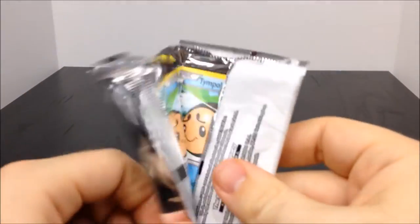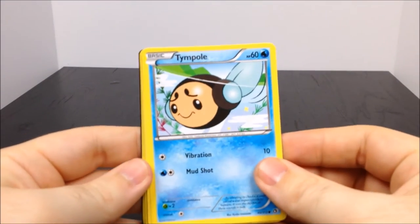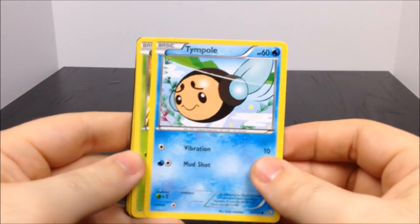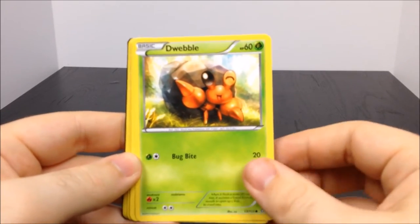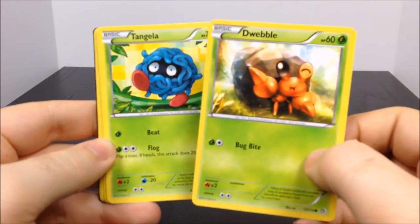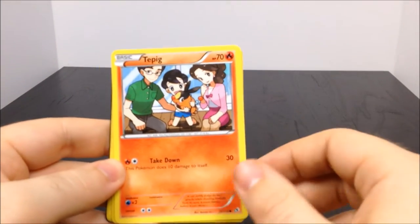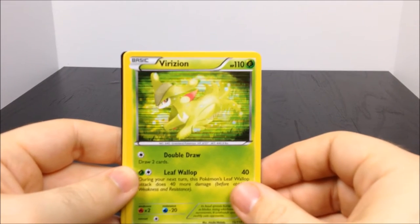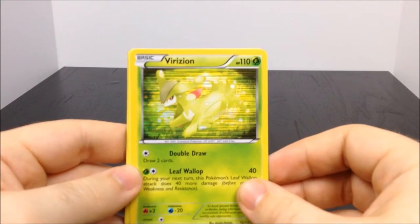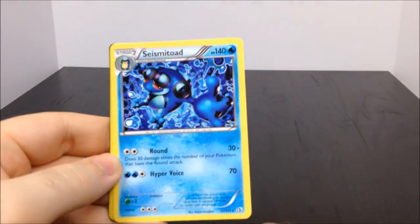We're getting a lot of cool cards out of here for not knowing a whole lot about the Pokemon cards. So here we have a Tepig, Dewibble - something like that, which looks like a little crab, kind of cool, it's like Sebastian - another Tangela, a Tepig which I remember, that's a starter one. Ooh, Virizion - something like that - I don't know, looks cool though.